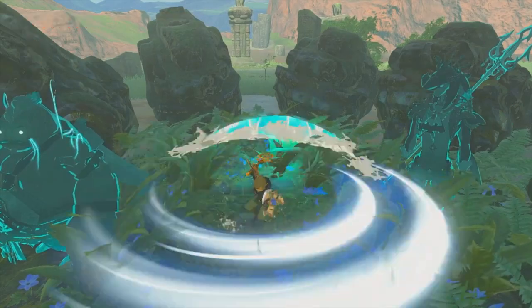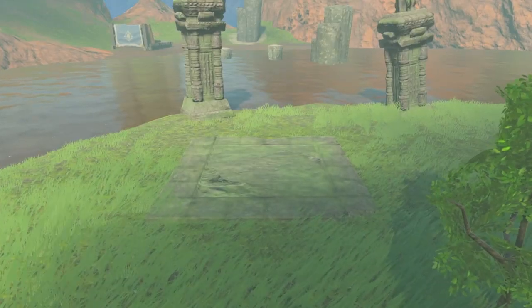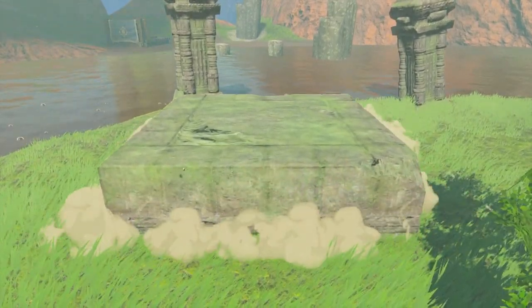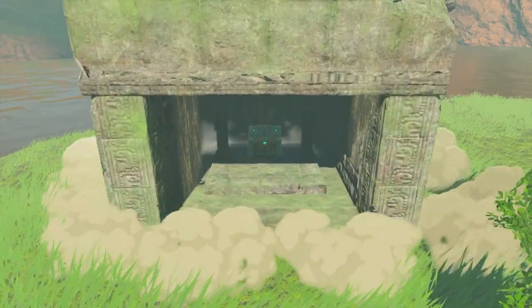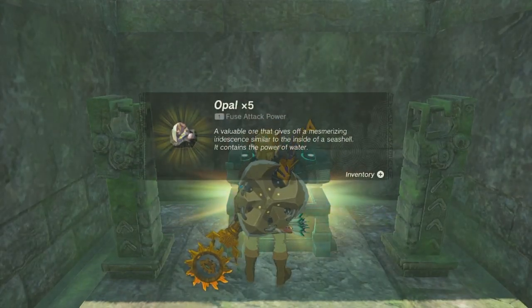What you want to do is get yourself enveloped in Sidon's water sphere and use the ability. I used the full circle swinging ability just to make sure I did everything possible to trigger it correctly, but you can either swing your sword or spear — as long as the ability goes off. Once you do that, you'll unlock your third chest, which contains opals.